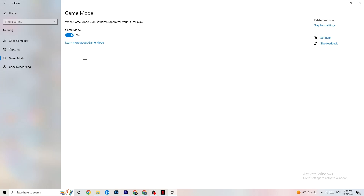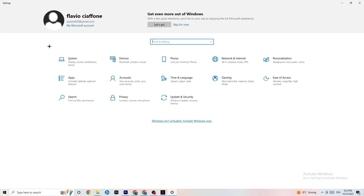Hit Game Mode next — this one is a little tricky. I can't tell you whether to turn it on or off; you need to check it for yourself. Turn it on and try your game, then turn it off and see which works better. Once finished, go back to main Settings.